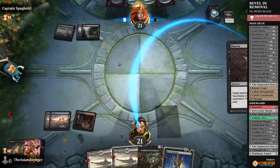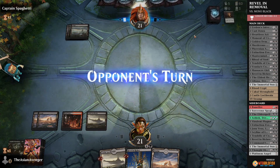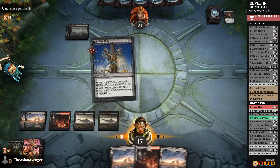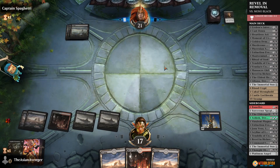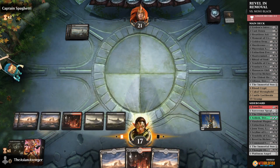That's not good. Take Tendrils? That gives us a chance to draw a removal. If not, we go to Mastermind's Acquisition. Since they aren't playing anything yet, I'll activate Castle Locthwain. I'll go ahead and play Revel in Riches. We have a lot of lands unfortunately, but hopefully we draw something. Another land — pass to the opponent. I'm going to play as many basic Swamps as I can first before I play the Blood Crypt.